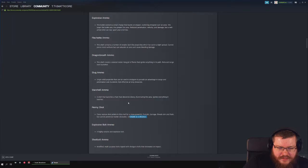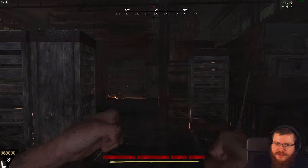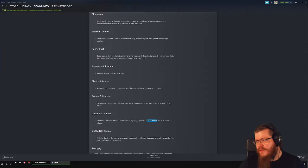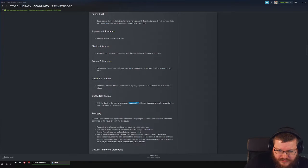For crossbows: explosive bolt, shot bolt, and poison bolt are the same as their ammo counterparts. Chaos bolt — when you shoot it with a normal crossbow it emulates the sound of gunfire, messing with your enemy's mind. Shot bolt has a smaller lifespan and range, like a choke bomb crossbow bolt.